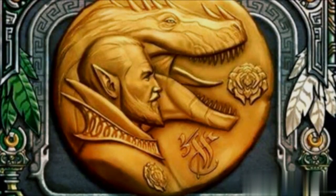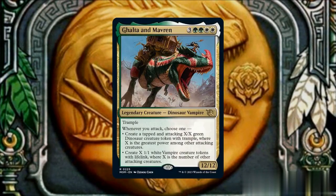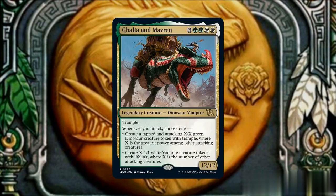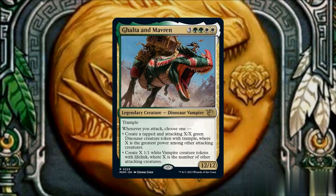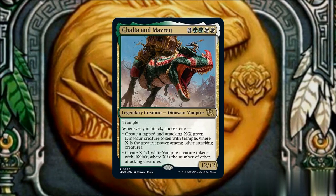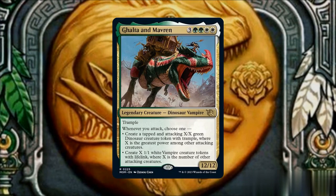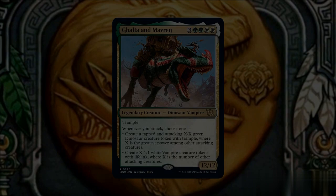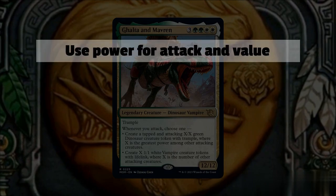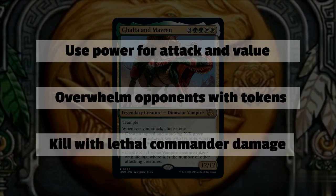For today's EDH deck, we'll be looking at the upcoming commander, Galta and Maverin. This white-green creature has a high power and toughness stat at 12/12, and when it attacks, it can create either a dinosaur token with power and toughness equal to the highest power of another attacking creature, or it can create 1/1 vampire tokens equal to the number of attacking creatures. For this deck, we'll be looking to use this creature's power to gain value, produce a bunch of tokens both for combat and resource, and try to hit our opponents quickly for massive commander damage.